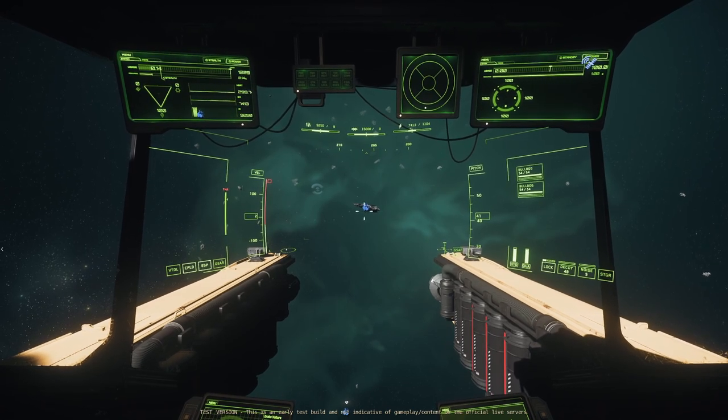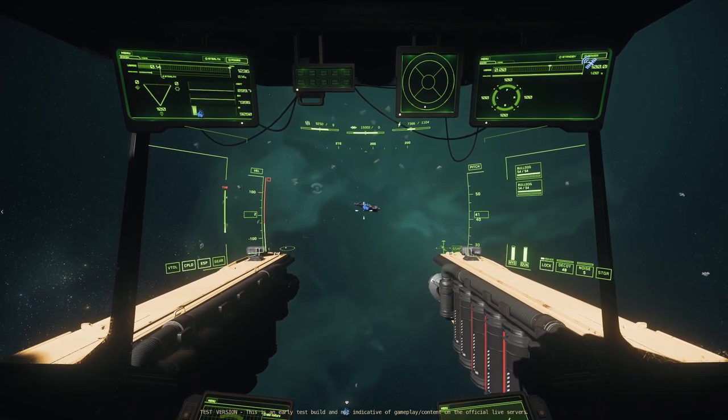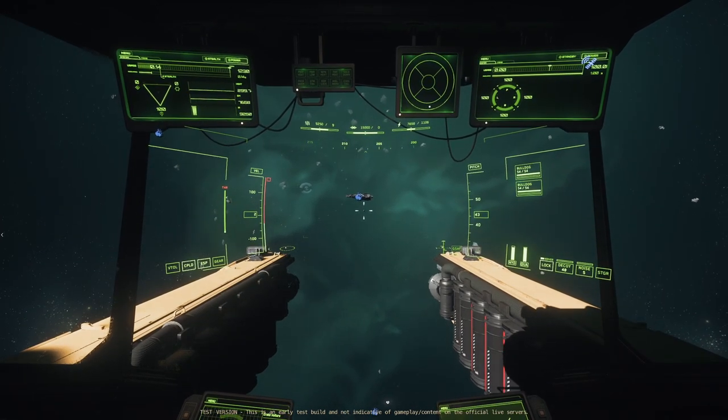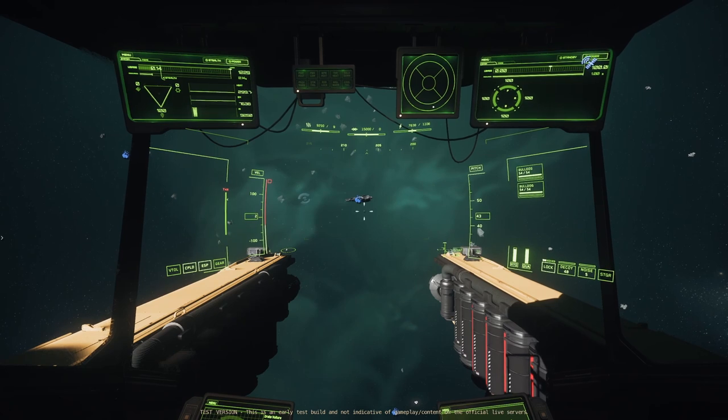Usually out near asteroids and things like that you're going to find salvage. You've got the little salvage symbol which looks like a bear paw — that's how you identify salvageable wrecks on your HUD.